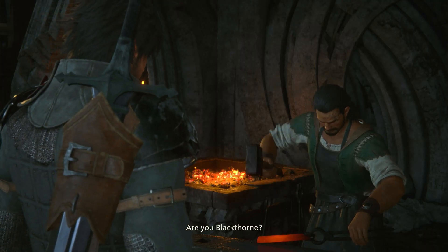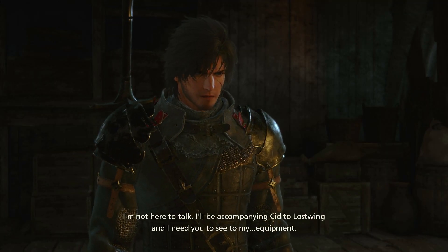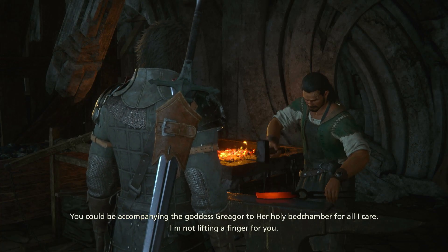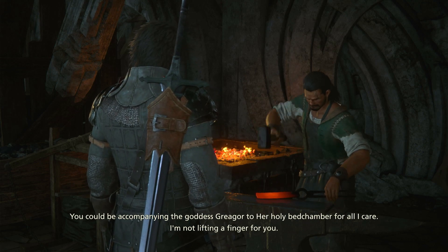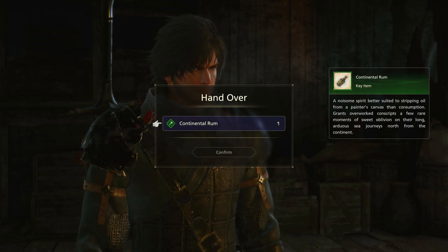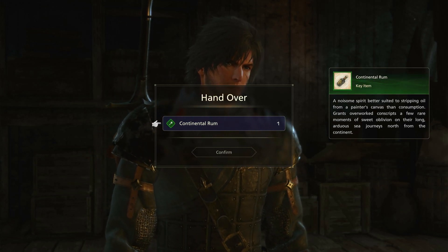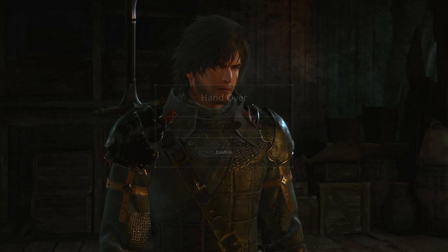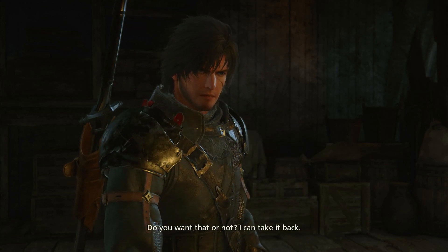Are you Blackthorn? What if I am — I don't have time for idle chatter. I'm not here to talk. I'll be accompanying Sid to Lostwing and I need you to see to my equipment. I could be accompanying the goddess Gregor to a holy bedchamber for all I care — I'm not lifting a finger for you. Okay, so I just give him a boost — continental rum. Do you want that or not? I can take it back.